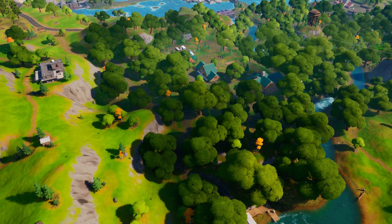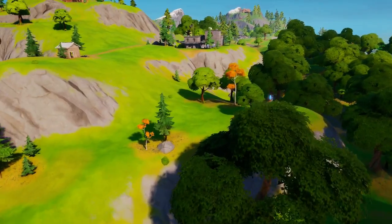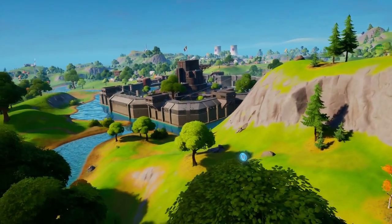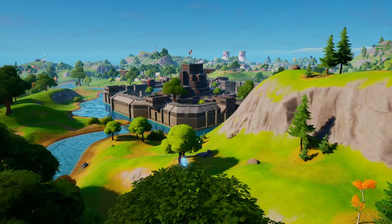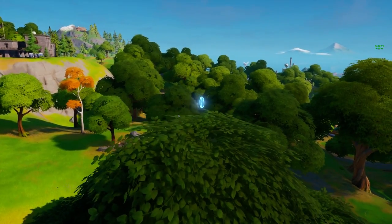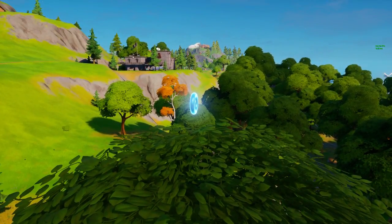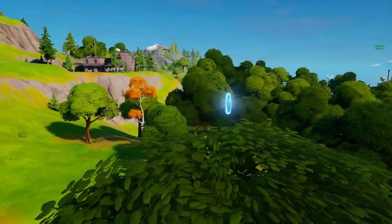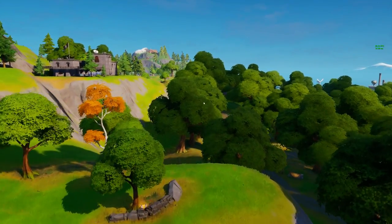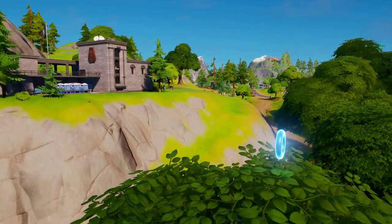This is Weeping Woods, the first location, and I have the simplest locations ever. The first one is this tree over here — once we get closer it renders. This location is right next to the Authority. Once you drop on this tree, this is your first stop. You can see this building as a reference, and once you get this ring all you gotta do is literally just go forward and you get the second ring right by the building.